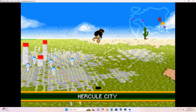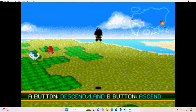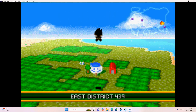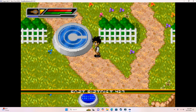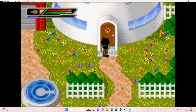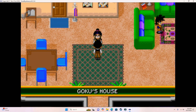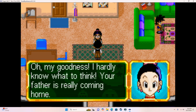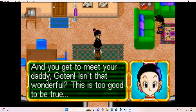We go on this star marker. East District 439, and we are home. Oh my goodness, I hardly know what to think. Your father is really coming home. And you get to meet your daddy, Goten — isn't that wonderful? This is too good to be true.